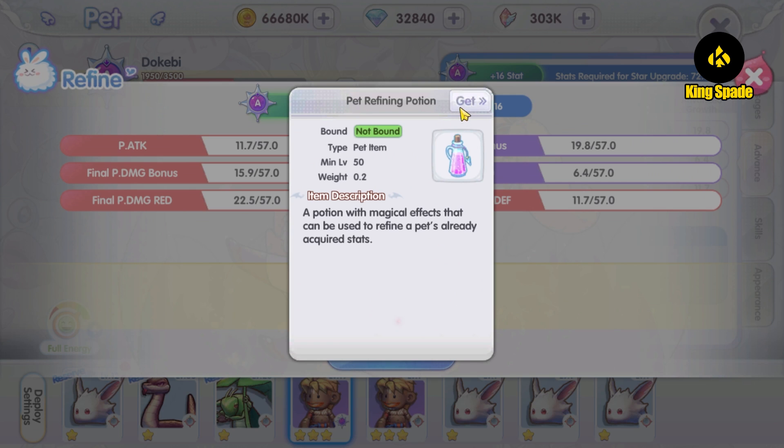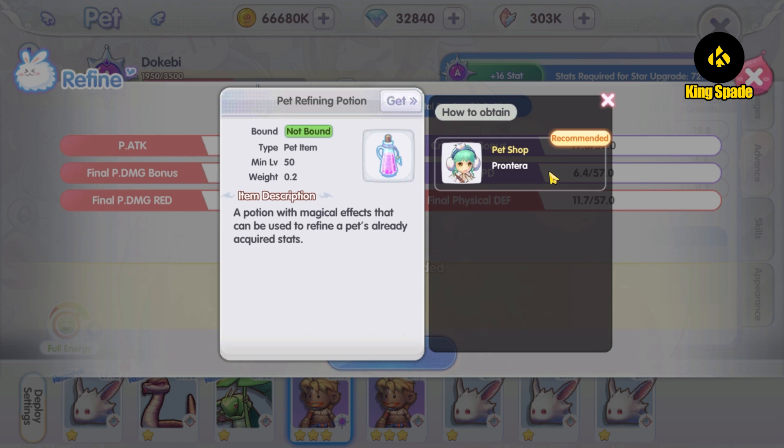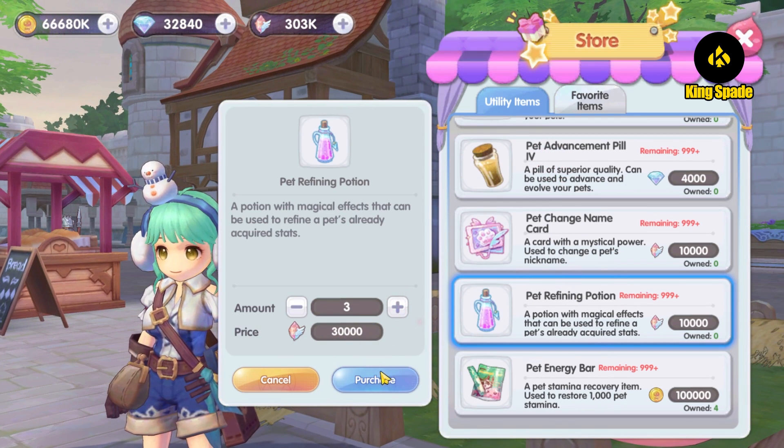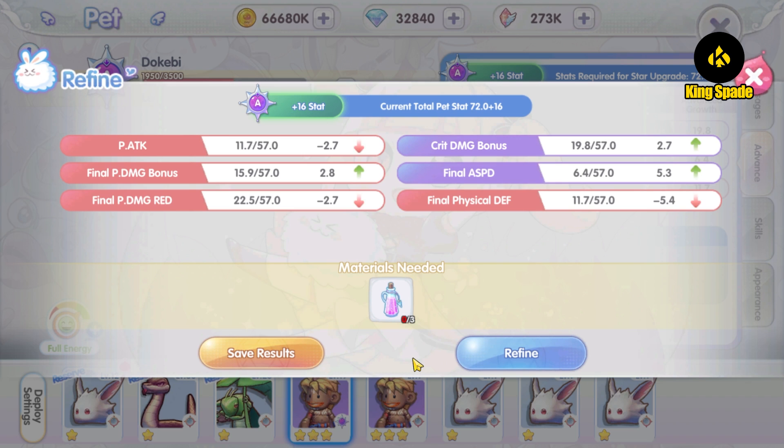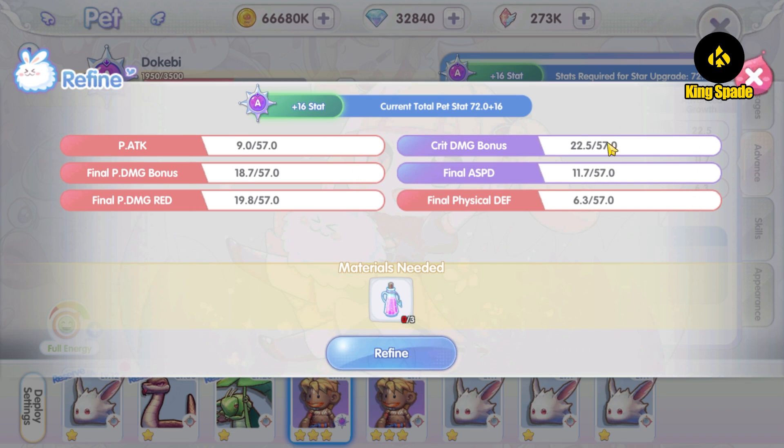Let's refine the pet to have a different aptitude value. I need to buy the pet refine item from the pet NPC because I don't have any. This is wasting crystals, but it has to be done. Hopefully it turns out good on the first try — I don't want to waste so much crystals just for this. Alright, it turned out good. The crit damage value is increased, the final physical damage reduction value is decreased. But the physical attack is decreased as well, and for me that is okay. I am fine with that.